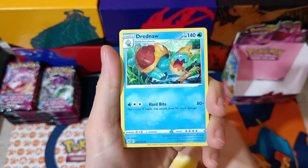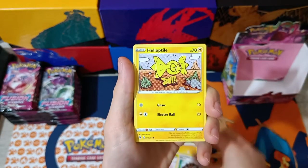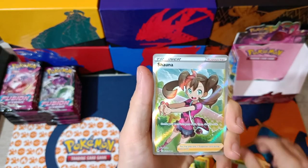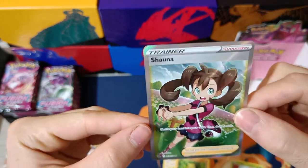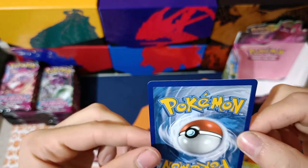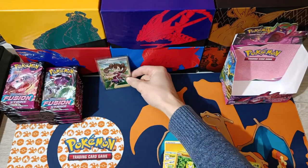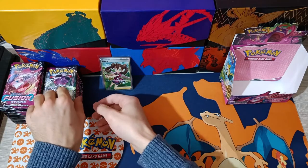Pack number four. We got Lightning Energy, a Dreadnaw, a Sliggoo — Dragon Type! Shauna, Helioptile, a Wooloo, Gossifleur, Mudkip, Sanchro. Reverse is Grubbin. And we have Shauna Full Art from pack number four — awesome! Centering looks a little off, top heavy, but oh boy — we got a Full Art Trainer already. Four packs in and we already got something big.